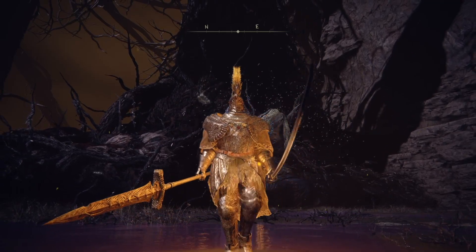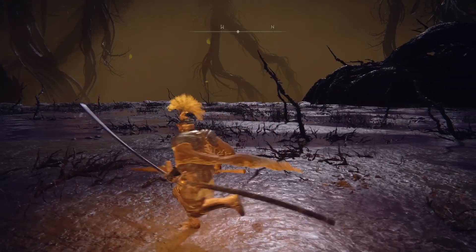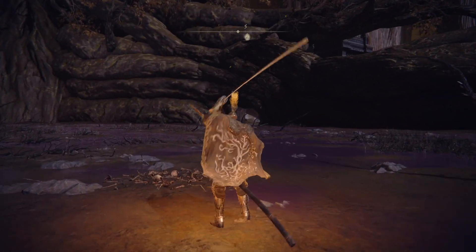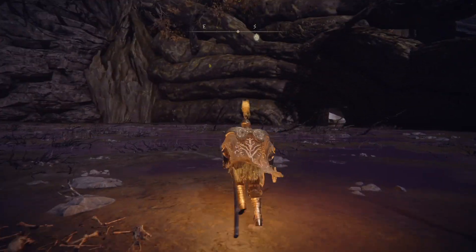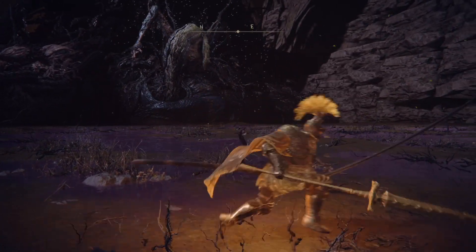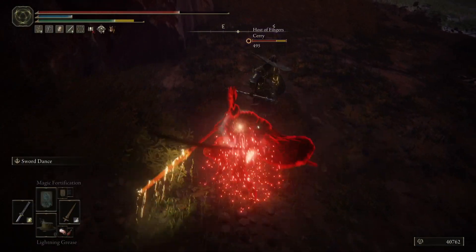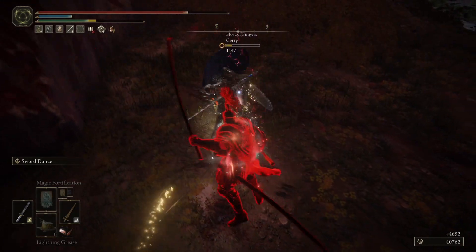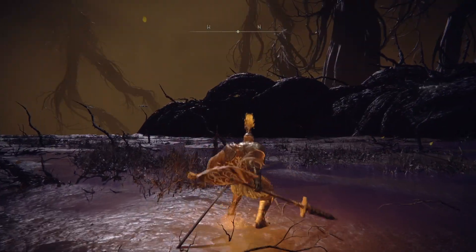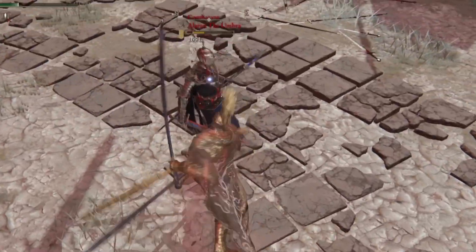Sleepy Sheepy here. Today we're going to be looking at a really fun build: a mainhand Sword Spear with an offhand Nagakiba. These two weapons synergize super well together. They have a ton of pressure. You can go for a running light attack followed up by a Nagakiba, and the Nagakiba has a super mean backswing that can easily roll catch your opponents. You can also vortex your opponents just with the timings, and I frequently would go for running light and follow it up with a few Nagakiba swings to deliver a lot of damage.